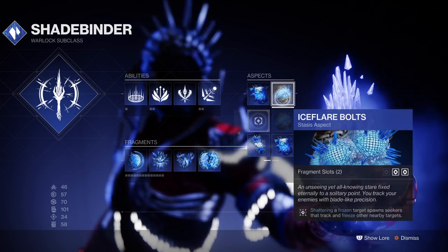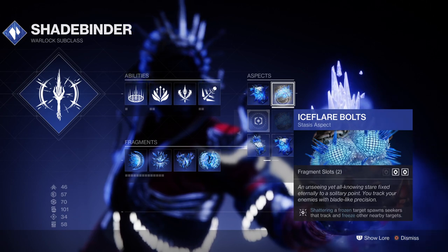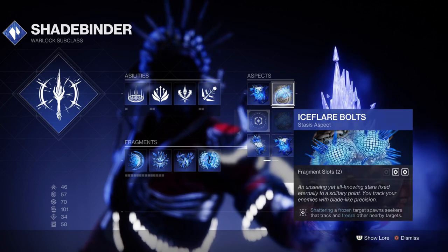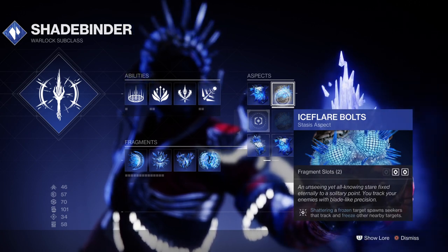Both of these two aspects combined will allow us to consistently freeze combatants one after another, as long as we net the kill straight after. This will be very powerful because of how lethal stasis AOEs can be against a group of combatants — just one freeze is all you need to wipe out a very powerful group. This is where the fragments will come into play to further support the two aspects.